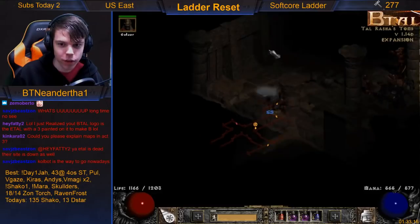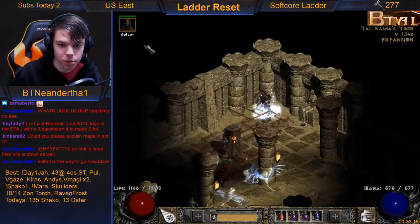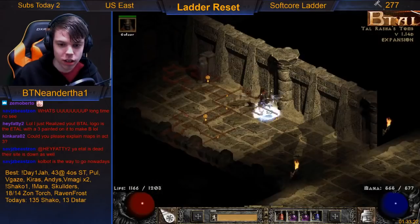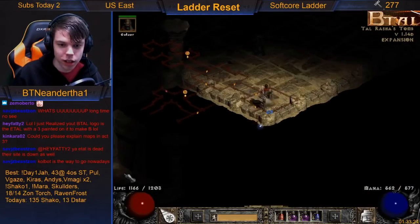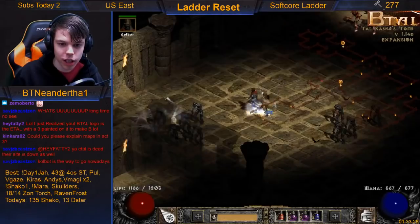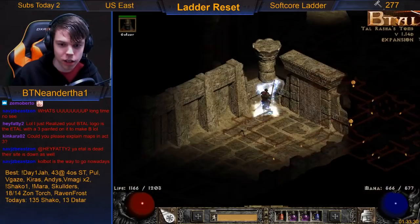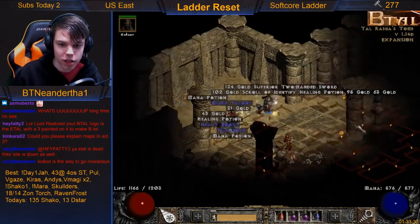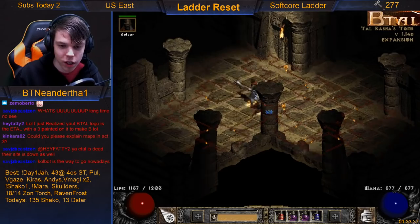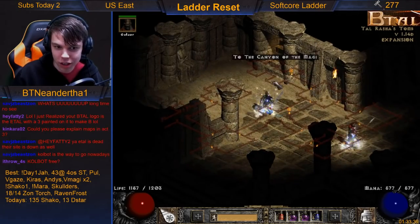Quick fact: in the tombs, left is important — if it's the false tomb you'll get the super chest on the left, or if it's the real tomb you'll get Duriel. This does look like a backwards map again, so that's why you'll hear me say 'backwards map' — this is still technically left even though it's actually behind this entrance block.